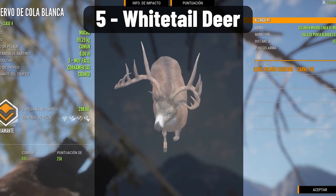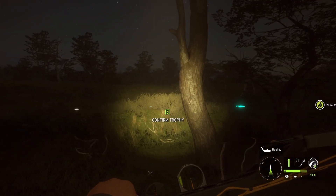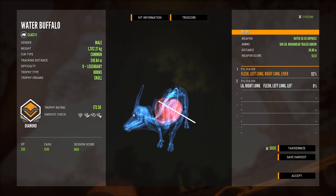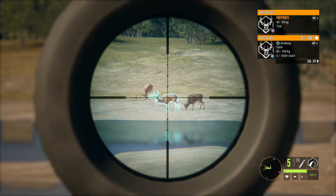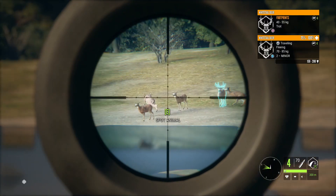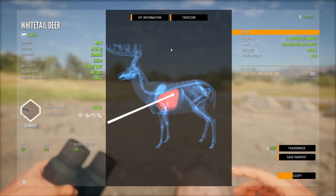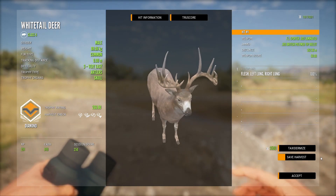Coming in at number 5 we have the Whitetail Deer. At this point almost everyone has a diamond Whitetail, mainly because there are guides everywhere and everyone wants to get a great one. It is also super easy to set up a grind for them, especially on Rancho El Arroyo, and of course they spawn a lot. If you don't have a diamond yet, just place some tents close to these lakes, then start killing all the males — you can expect to get a diamond every 100 kills, which is pretty much the average.